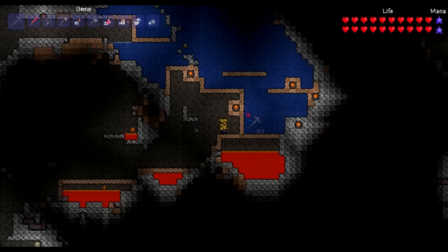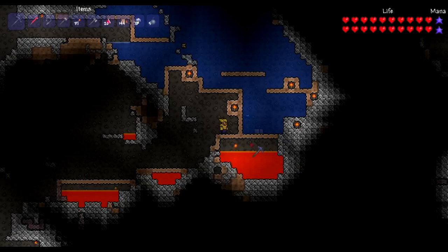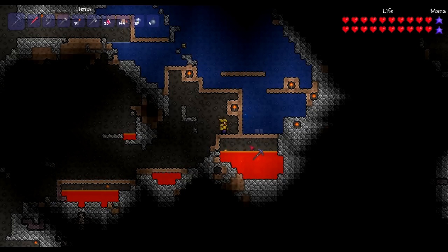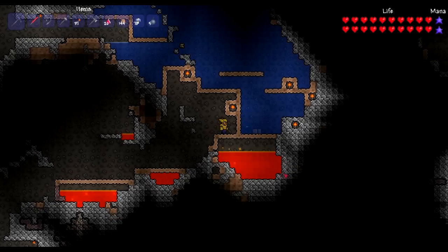Hello fellow Terrarians, this is Dirty Duty Summons. Today I'd like to show a little bug I found. Apparently there is a bug in the way water flows into magma that will cause a bunch of water to evaporate into nothingness. I have a pool of water floating over this pool of magma.